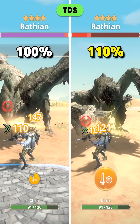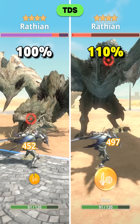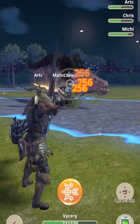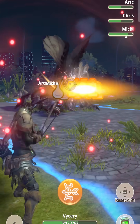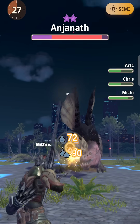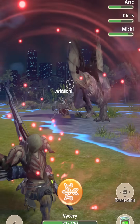This damage increase even lasts until the animation completely ends — so a bit longer than the duration of the yellow paralysis effect that you can see in the game. Now that we know paralysis increases our damage, it's time to test this with three paralysis SNS and one elemental bow build,